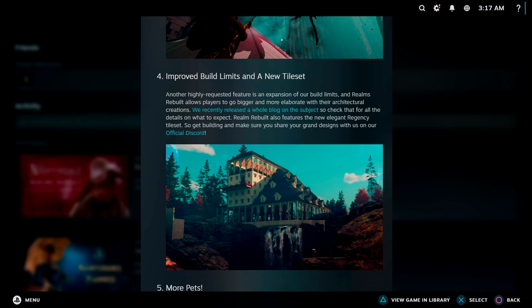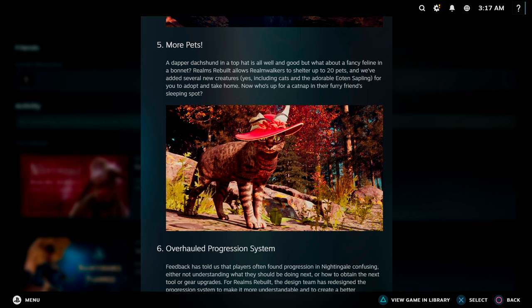Another big thing players were complaining about was the building limits — they wanted to build extravagant structures but just didn't have enough of a build limit. The devs are increasing that, so you'll be able to build far bigger structures now. They're also bringing in the Regency tile set, which looks really cool. I'm a big history buff so the Regency era is always very interesting — excited to play around with that.